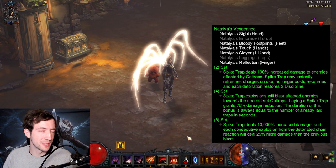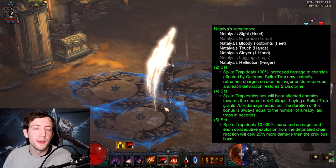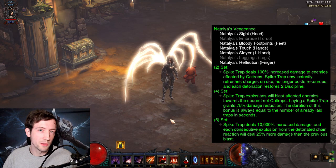Hi everyone and welcome to my Natalya Spike Trap Demon Hunter Guide. This is a complete new build that Blizzard has designed for Season 28. It revolves around Spike Traps, and it's most likely going to end up being the strongest Demon Hunter solo pushing build in future seasons.